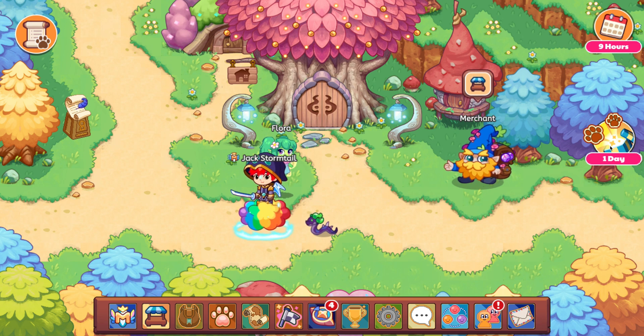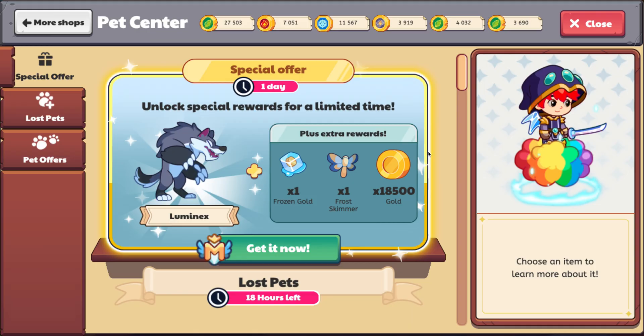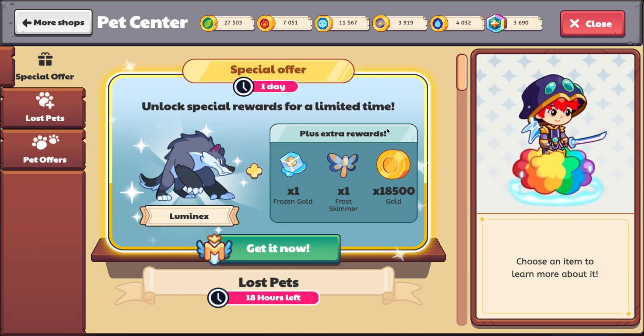It's this thing right here. Now, this used to be where the member deals used to be — where if you became a member, you would get it. However, now if you click on it, something entirely new pops up.